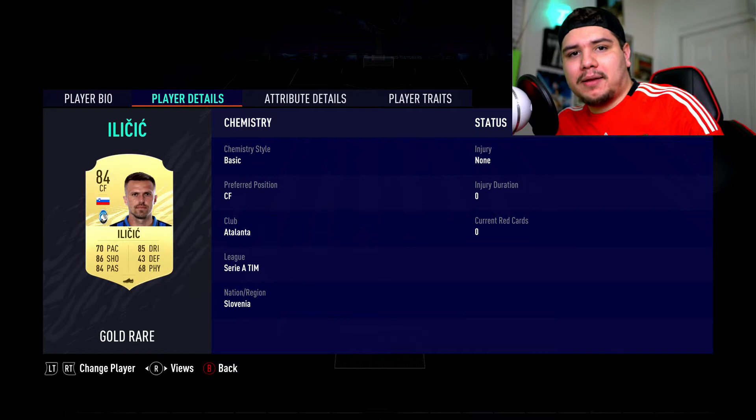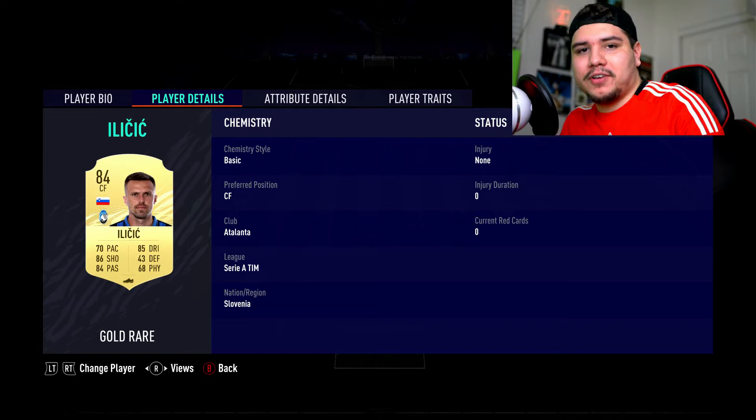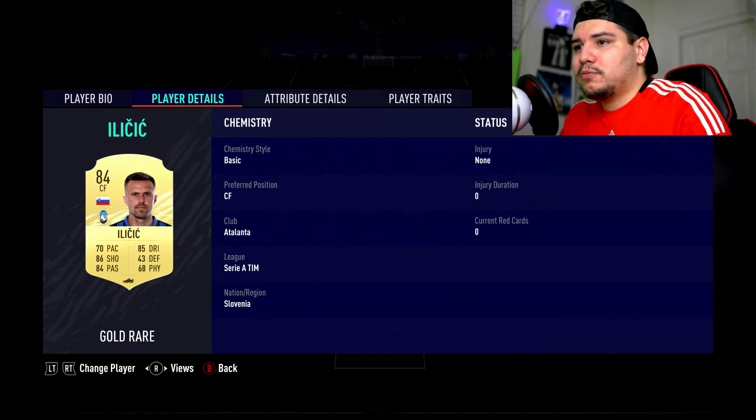Hey guys, it's FIFA Beetle and today I have a video for you since Foot Champs is about to start. I want to help you guys choose the best striker and best OP player in different positions. You guys are all using pace right now, and that's cool, but when it comes to finishing they have like 70 finishing, 75 shots, they miss half their shots — they're not consistent. When you're in the weekend league you really want to make your shots count. So I have a striker that sacrifices pace but gives you finishing.